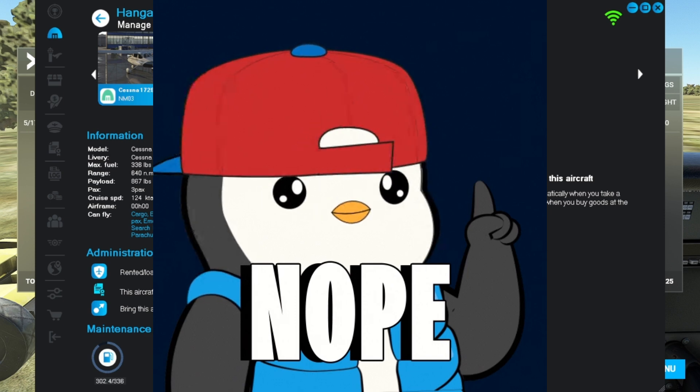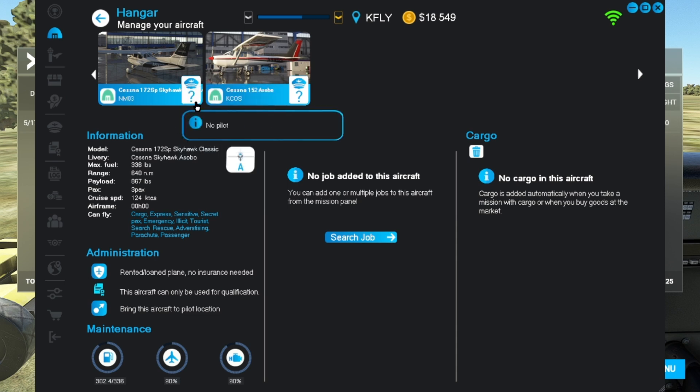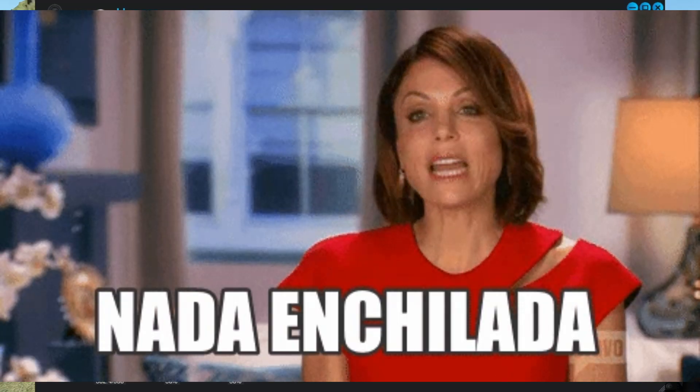So what you'll get in the hangar if you only use the main menu is this: your aircraft and the test aircraft are displayed, but there's no way to assign yourself to it.